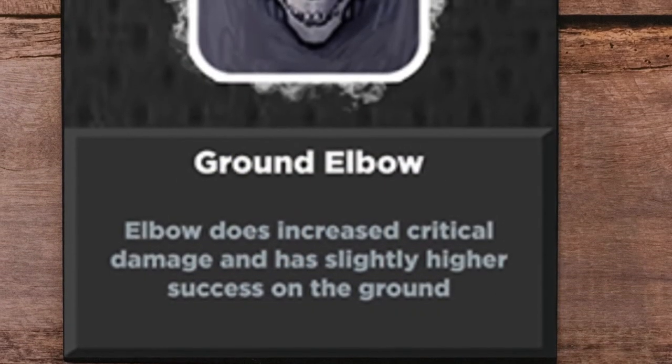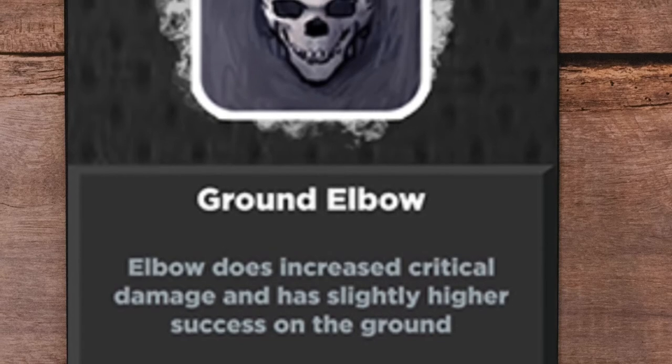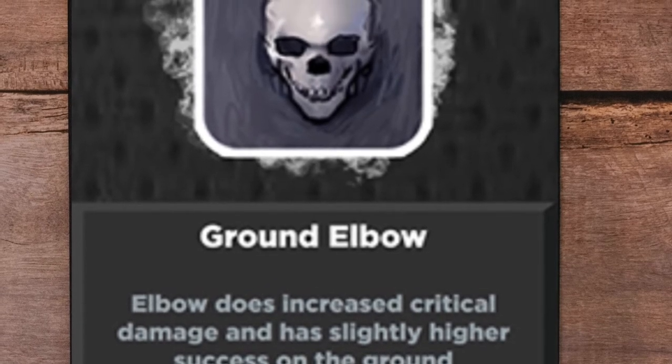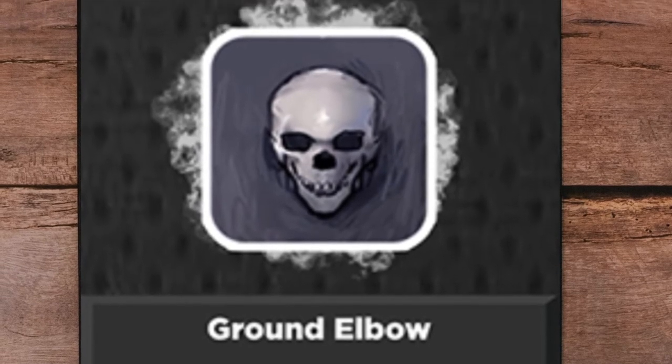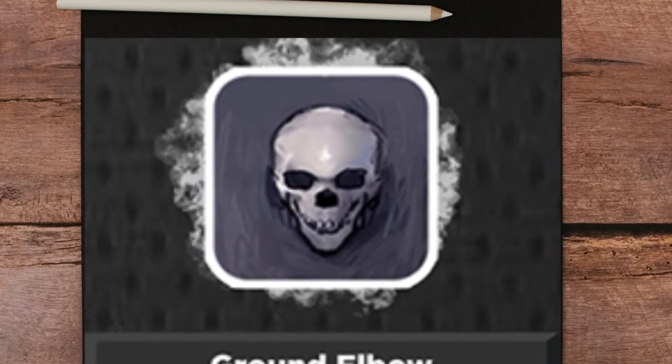Ground Elbow. For elbow only. This works fantastically for elbow fighters that don't want to add ground grappling, because you already have that boost from standing fights.